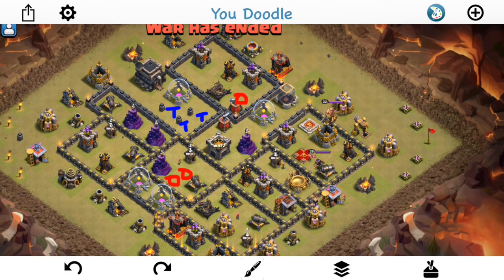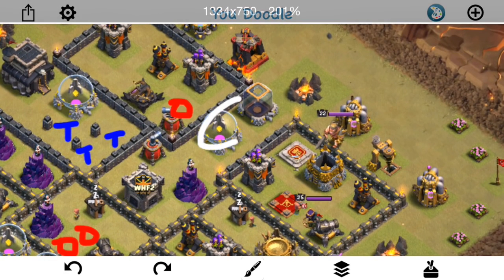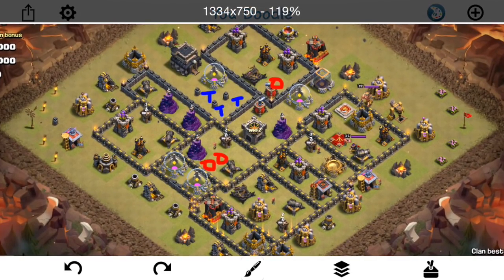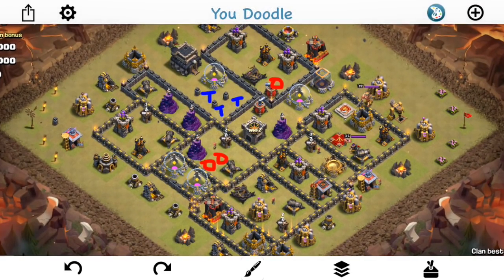We're focusing on ground for this base because all three attacks were ground. The main thing is trying to screw up the troop pathing, whether it's HGHB or Valks, just making it difficult to move them through the base. Once they're inside the base, the core leads out, trying to get your troops outside on high HP buildings. It's a pretty solid base. It held up against two attacks before it was three-starred by the final and third attack. So we'll take a look at all three and talk about each one.